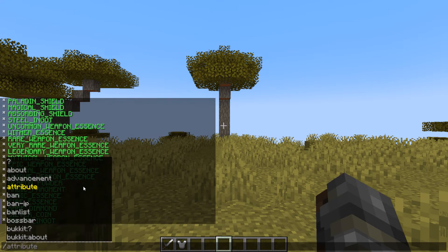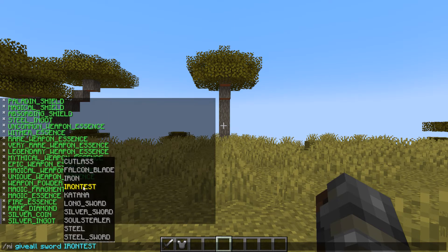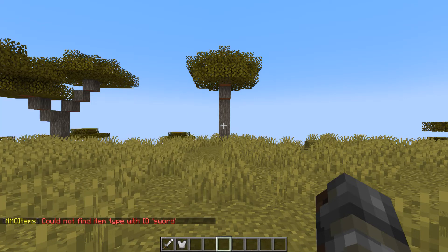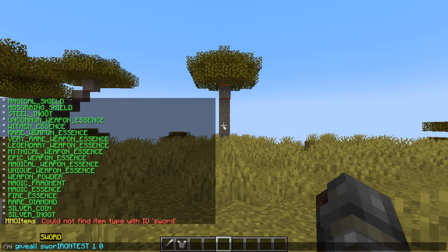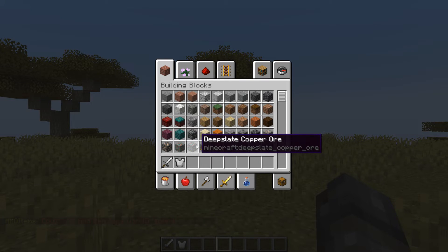Lastly, we have MI give all. You specify the type — sword — and the item, let's say Iron Test, one of them, and zero unidentified chance. Note that the type needs to be capitalized. This gives all online players the specified item, and as you can see, it's giving me the sword. That is all there is to do for item management.